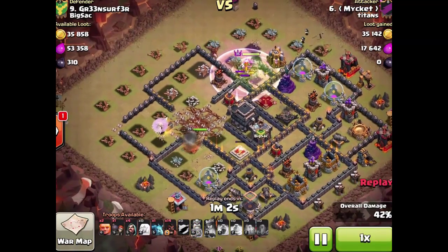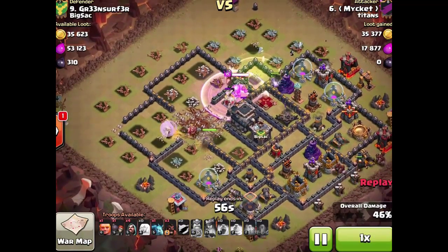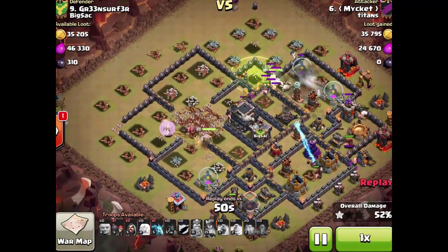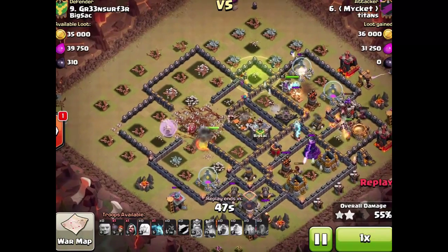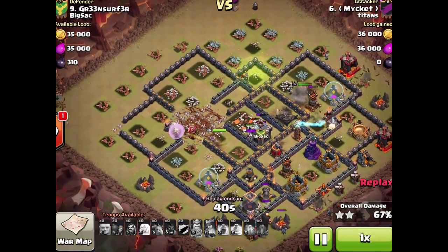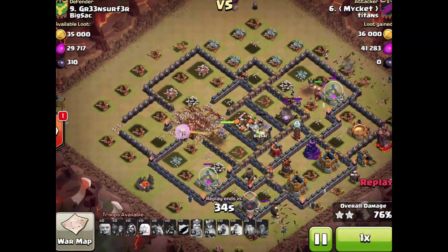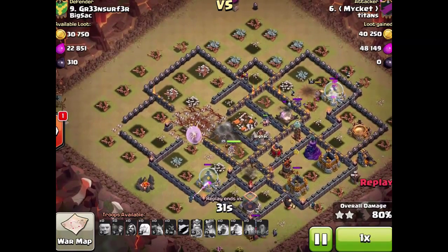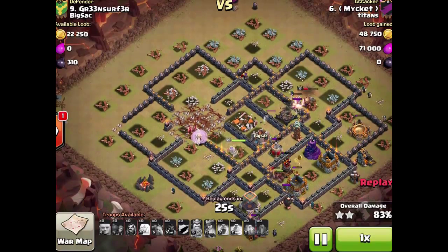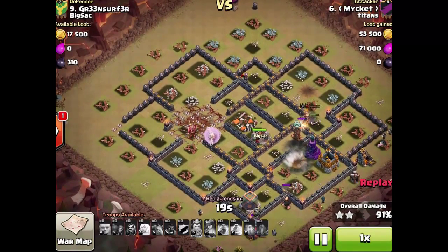I throw in an extra hog just to make it a little faster, then here come my hogs. One of the weird things about this attack is I'm using a surgical approach — I bring giants in first. The hogs aren't really expected to survive through it; they're just supposed to take down those defenses so I can start dropping wizards and minions from behind to take down all the extra buildings. The queen will work through the entire base given time, but she doesn't have time, so you have to take down those defenses to bring in the cleanup troops from the back side.